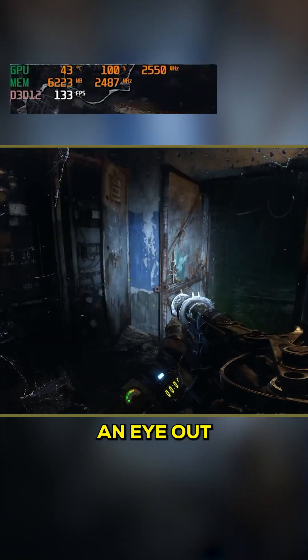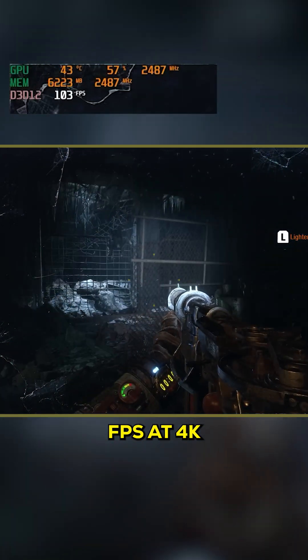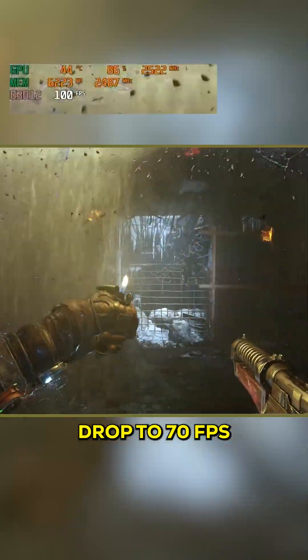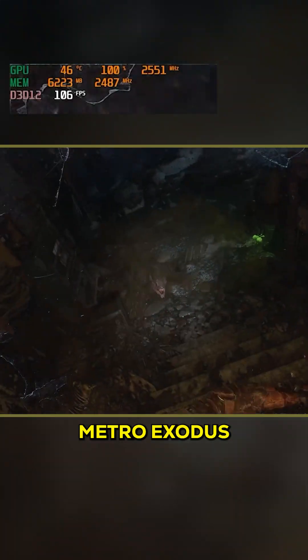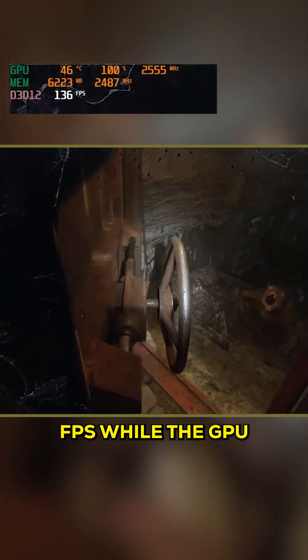Jumping into Metro Exodus, you can keep an eye on the top left of the screen to see the GPU temperature and average FPS at 4K max settings. There was a huge frame drop to 70 FPS — and I don't blame it, I almost pooped my pants as well. Metro Exodus achieved on average 100 to 130 FPS, while the GPU never went above 50 degrees Celsius.